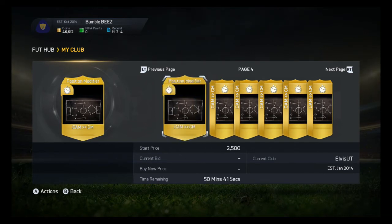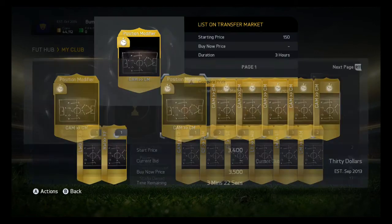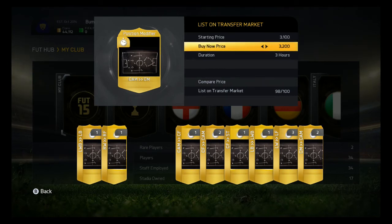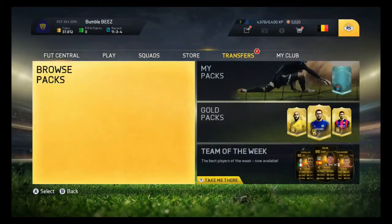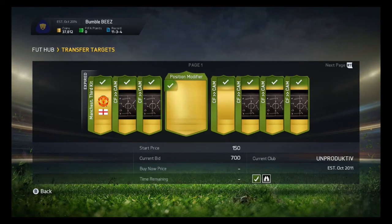Two thousand five hundred is even interesting because five percent of two thousand five hundred is a hundred twenty-five coins, so I can still make money on it. I'm putting this thing on the market already for three thousand two hundred — there we go, for one hour. My transfer list is almost full.